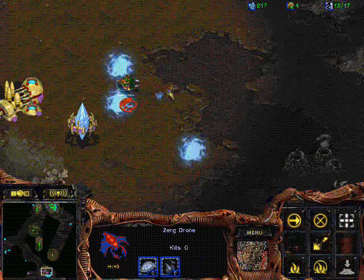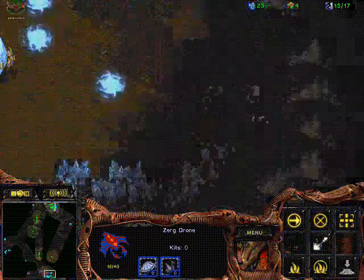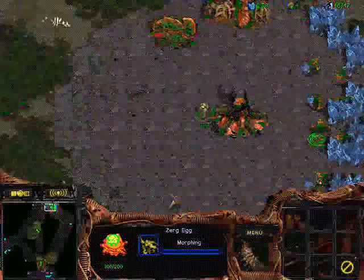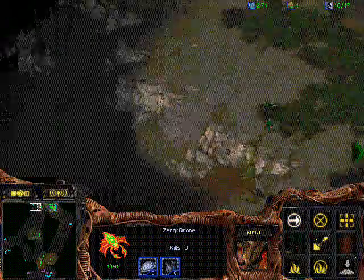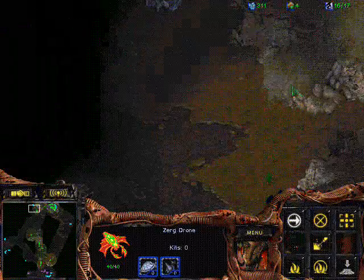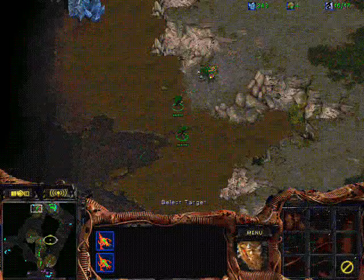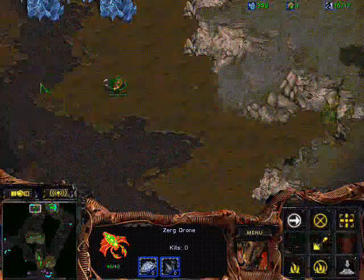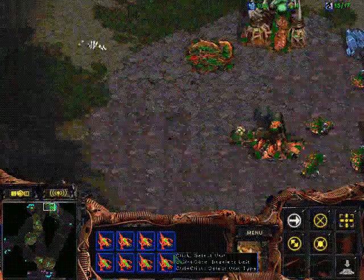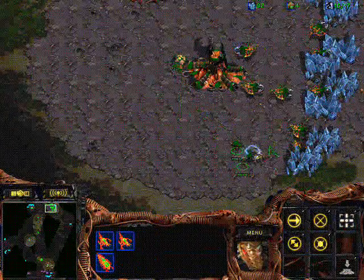Unless of course they skip probes. Since he's able to put up these cannons so well in time before my Zerglings come, it means that he skipped a lot of probes. It might seem that he has a big lead since he has all these things going on while my Zerglings weren't even able to come over here — but on the other hand he skipped so many probes that he might not actually be in the lead at all.